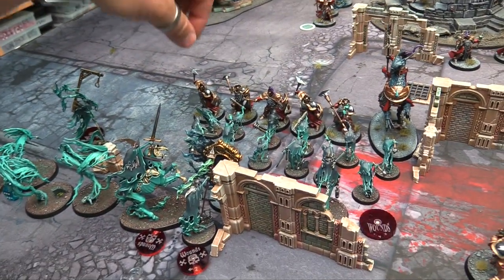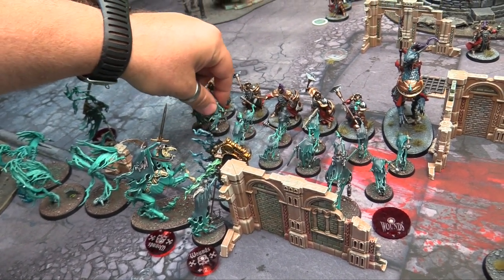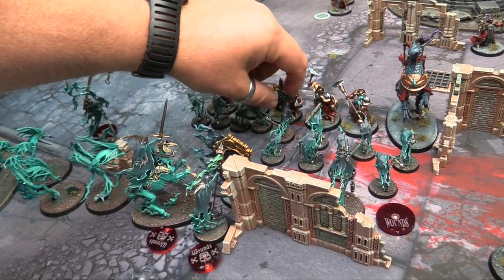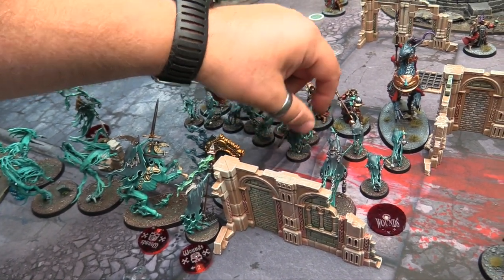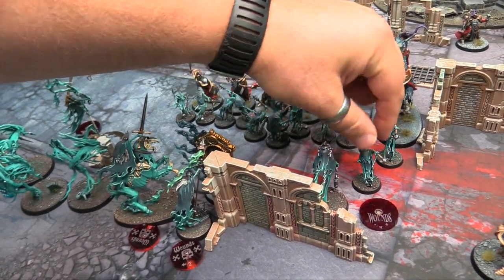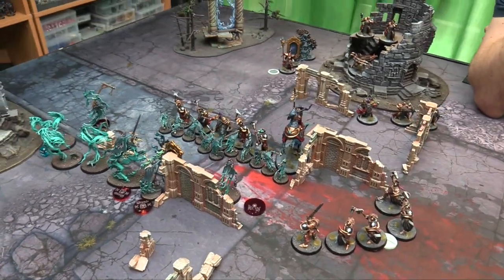Now the Chainrasps pile in and fight. The pile-in rule has changed — you just have to end your pile-in closer to the closest model. It's a lot more forgiving now. And you can pile in even if you're already touching, which makes it less obtuse. Previously people were developing a whole separate blocking game, which wasn't the intention.